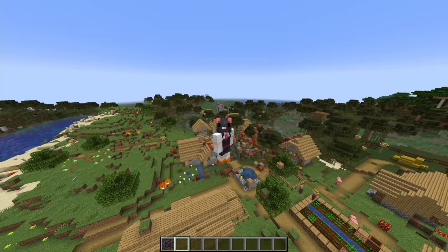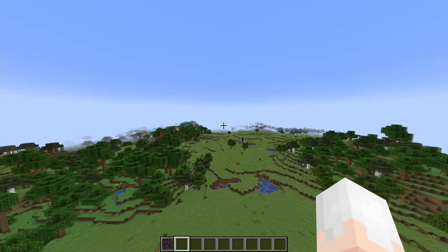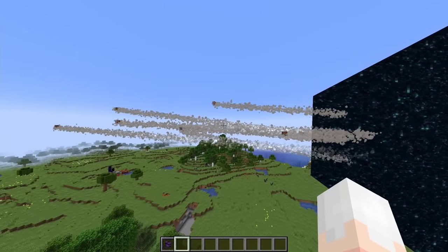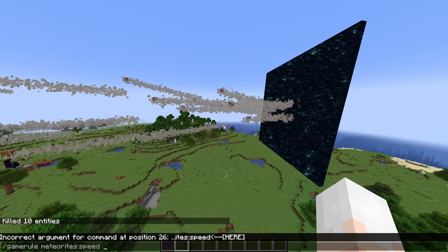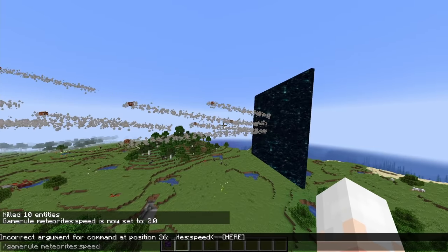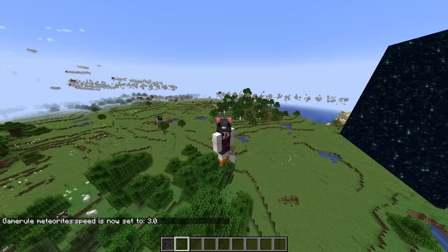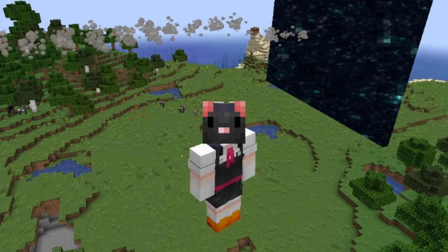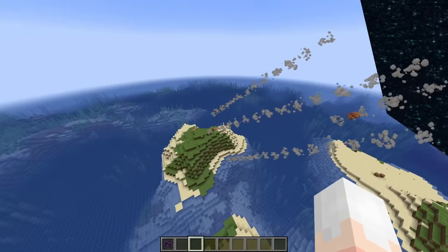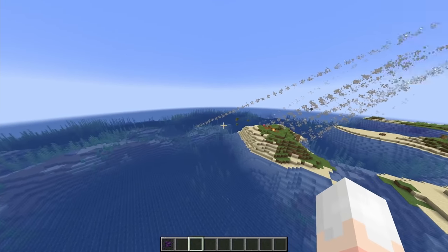Now let's get to the other two parameters, which influence how the meteorites actually are and not how the space rift spawns them. First, the speed — which as its name suggests, tells the meteorite what speed it should go. A speed of one is actually pretty slow. But if we put it to two, you'll see the new meteorites are just two times faster. And at three, the meteorites will be three times faster. The most interesting part is how it changes how the blocks fly — blocks impacted by the explosion are given the same speed as the meteorite, so they tend to be thrown further when the meteorite is much faster.